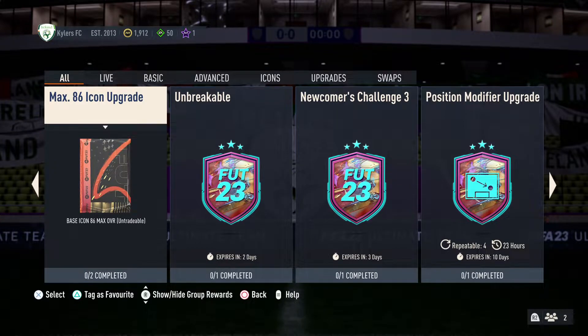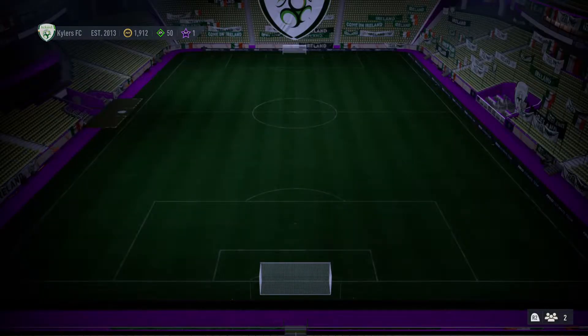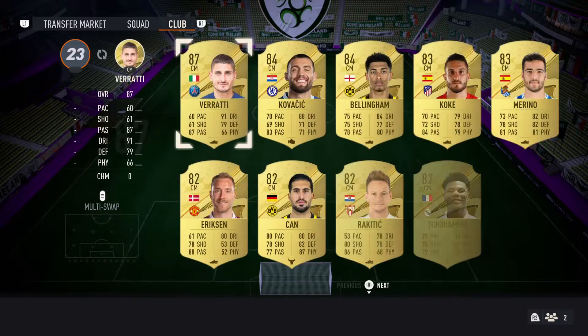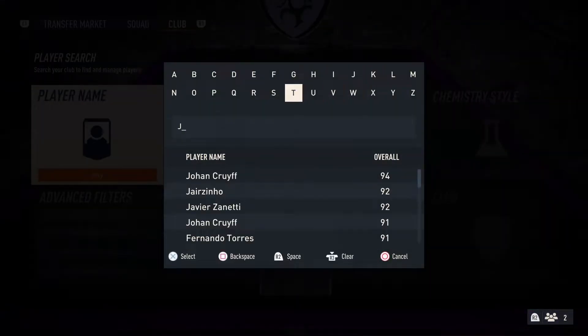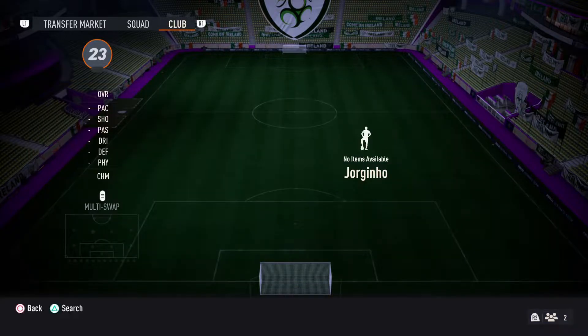Guys, welcome back to another video. Today EA just dropped a max icon upgrade pack at 86 red, so we're gonna do this and get ourselves an icon. Starting off with this 84 red squad - I only had to buy two players from the transfer market to complete the whole SBC.